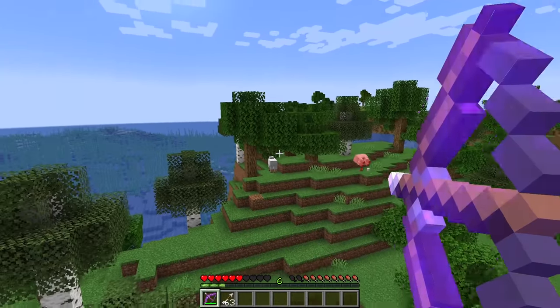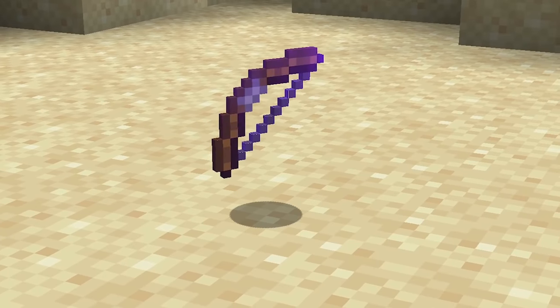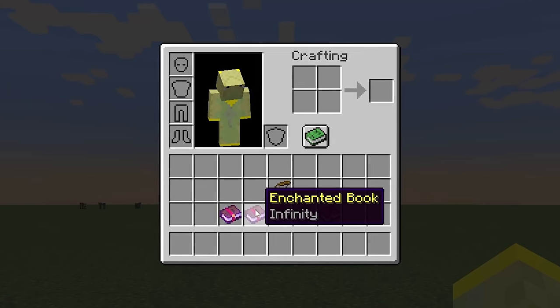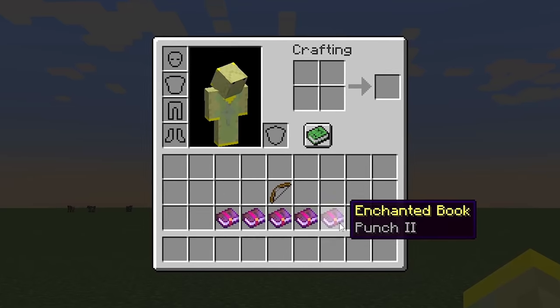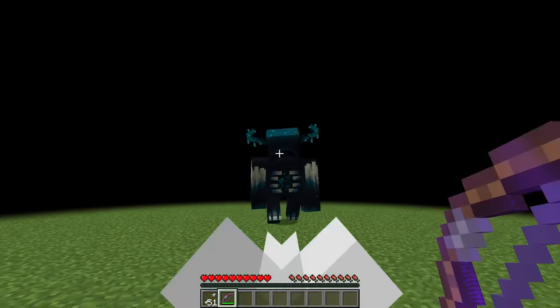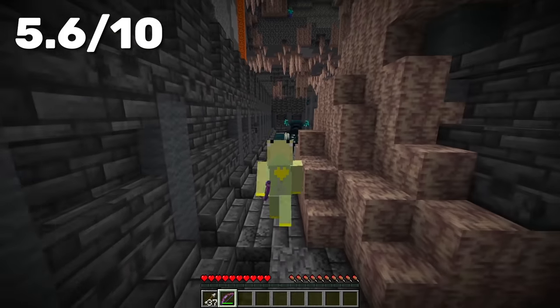The first ranged weapon in Minecraft was the bow. So can we use this legendary item to defeat the warden? Turns out you can. However, this strategy is only for good players. Get yourself a bow with power 5, infinity, unbreaking 3, flame, and most importantly punch 2. Now that you have a punch bow, the warden can't catch up. You can walk back and shoot until he's dead. It is a bit harder to do underground, but you can always turn and start sprinting.